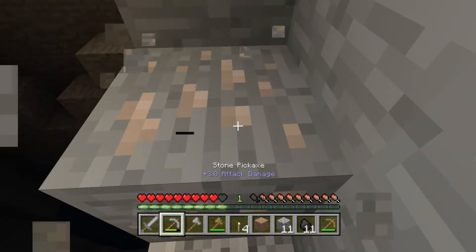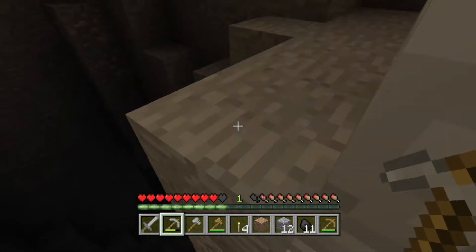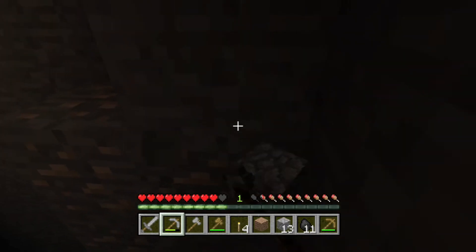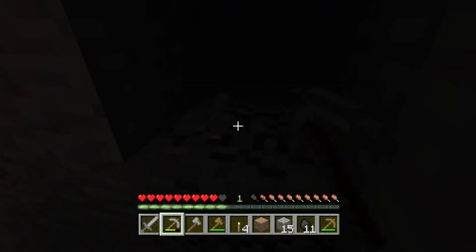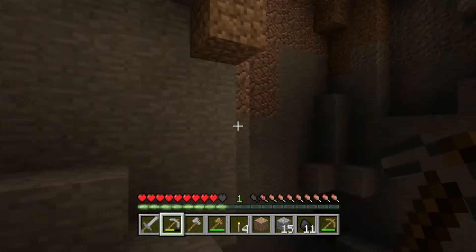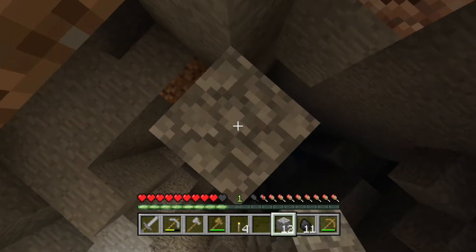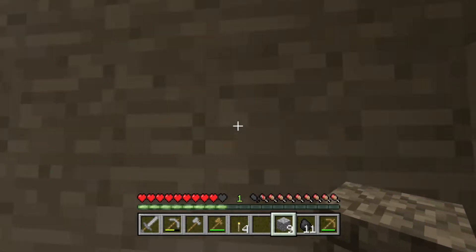We'll place a torch there and with the stone pickaxe we can easily pick it all up. There's some more over there — I'm going to get that because I don't have enough for a pickaxe yet. The pickaxe is the number one priority. There we go, it carries on around the back. We'll make our way back up and hopefully start building a shelter to keep us safe at night.